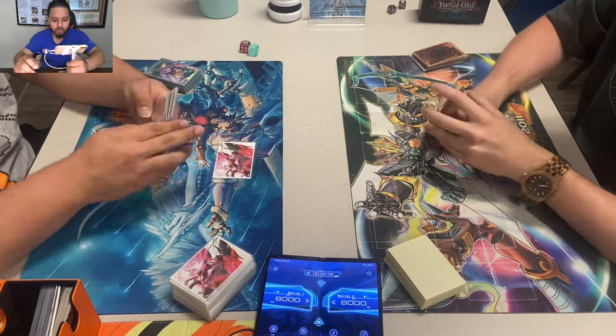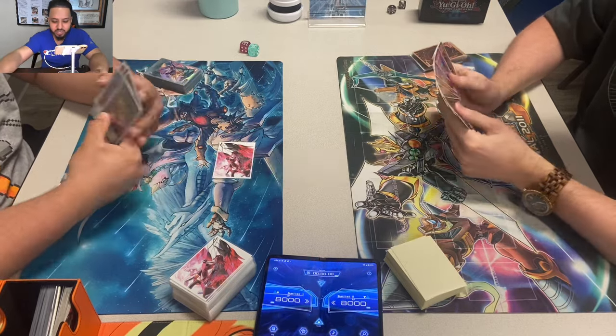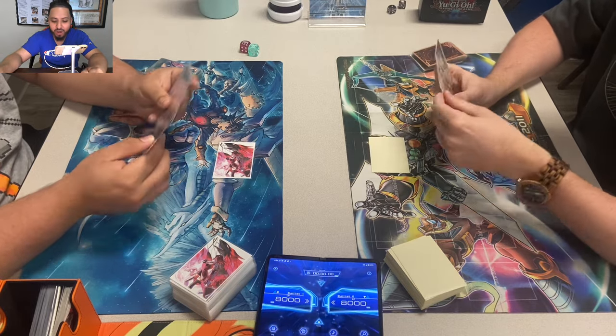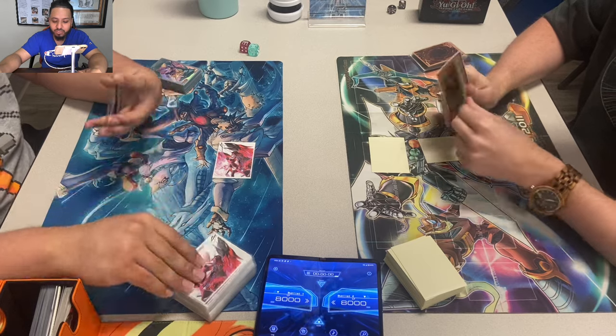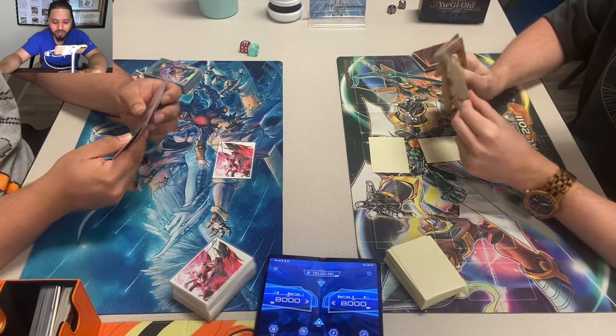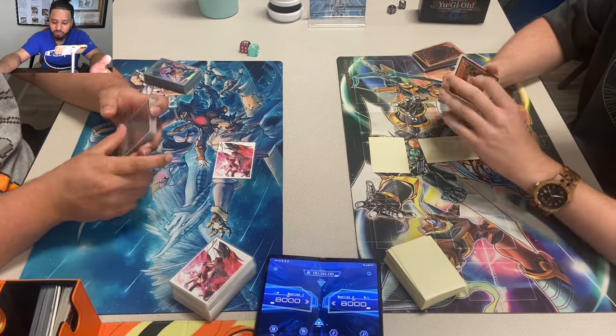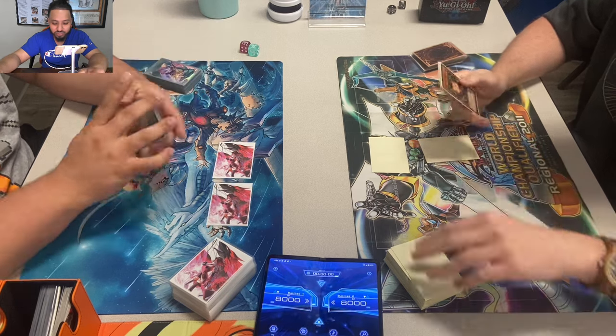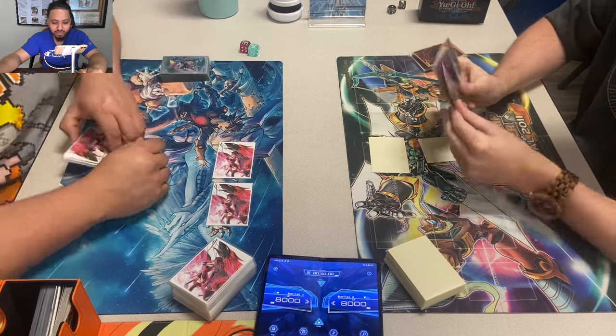Alright guys, we're back with round 3 Edison format at Epic Cards and Games in Hearst, Texas. We got Bob on the left playing Amaryllis and Jordan on the right playing Quick Draw. First time for Jordan on the channel — he's kind of new to Edison. He showed up to the local because he found our store thanks to my YouTube channel. Let's see how he does.